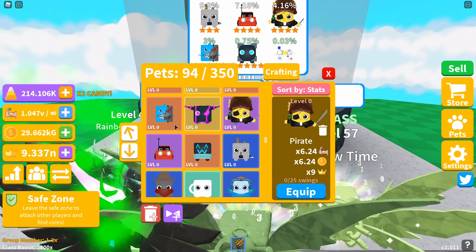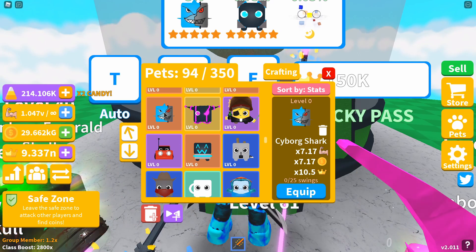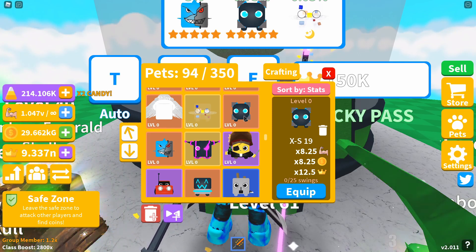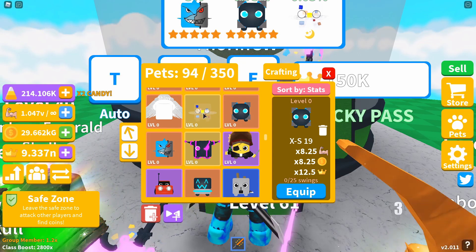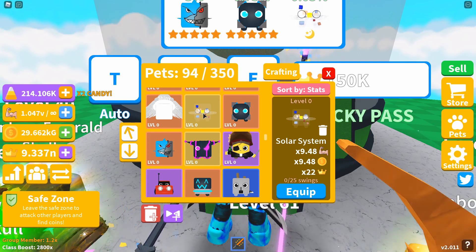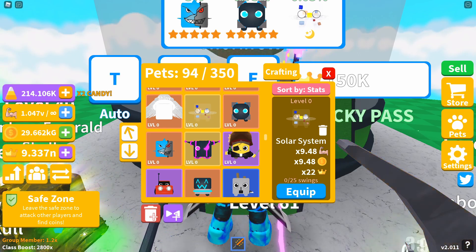The seventh pet, the first five-star, is Cyborg Shark, giving you a 7.17x strength and coin multiplier and a 10.5x crown boost. The eighth pet, also a five-star, is the XS-19, giving you 8.25x strength and coin multiplier with a 12.5x crown boost. Finally, the moon pet on island one is called the Solar System, giving you a 9.48x strength and coin multiplier and a 22x crown boost.